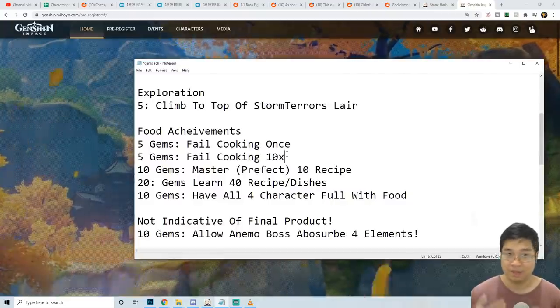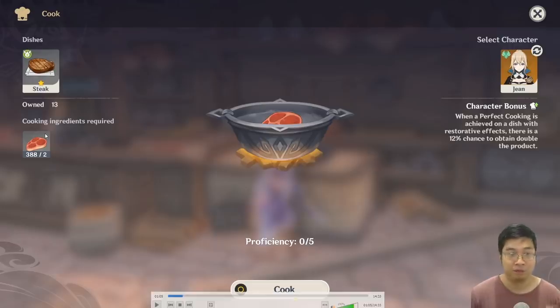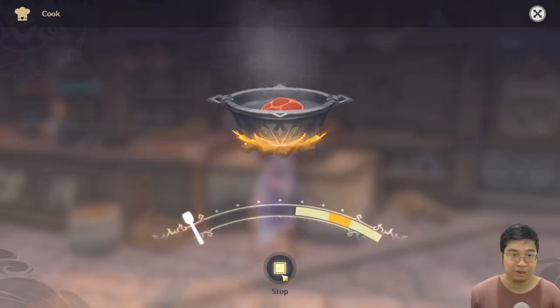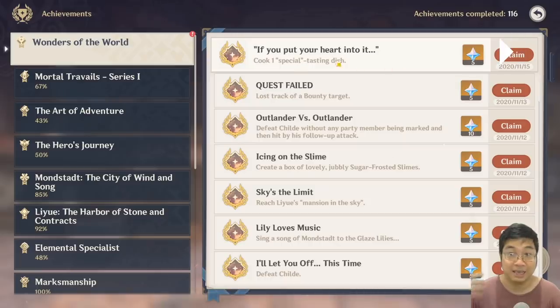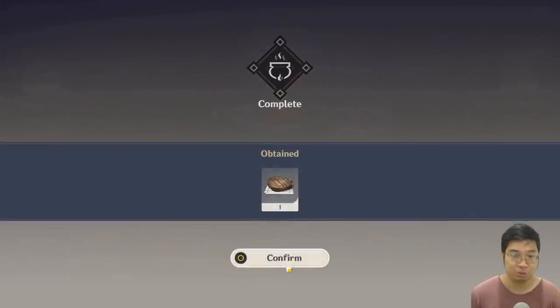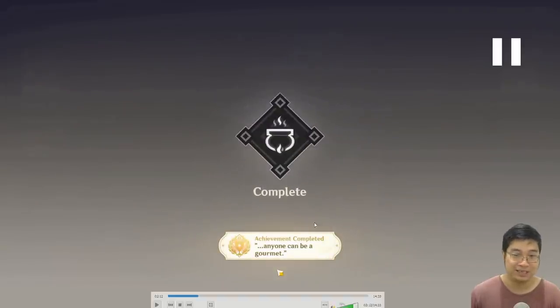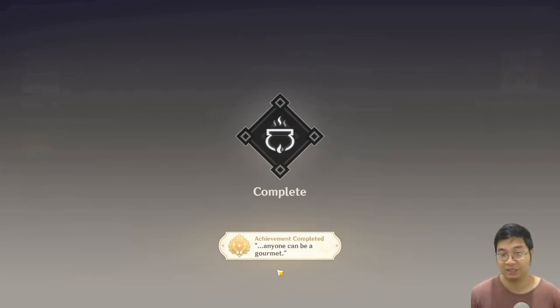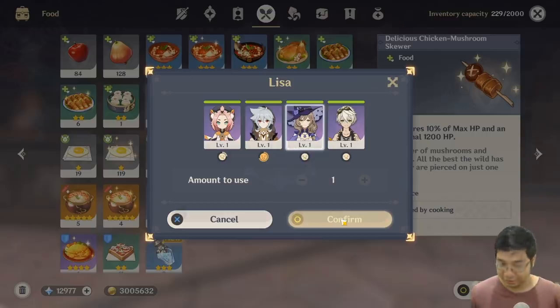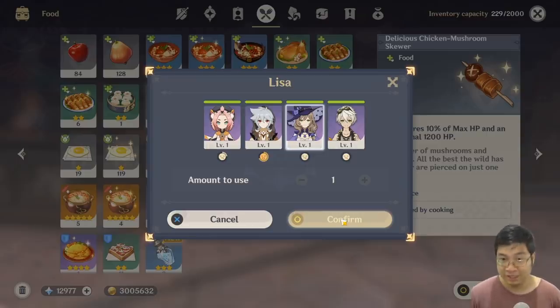Next we have five different cooking achievements worth 50 primal gems. Start by failing cooking 10 times in a row — pick a dish that doesn't require many resources. The first failure streak unlocks a 5 primal gem achievement. Then fail 10 more times for another hidden achievement called 'Anyone Can Be a Gourmet.' After cooking a bunch of undesirable food, switch to a party of low-level characters — preferably females — and feed them enough food until everyone is fully satisfied.